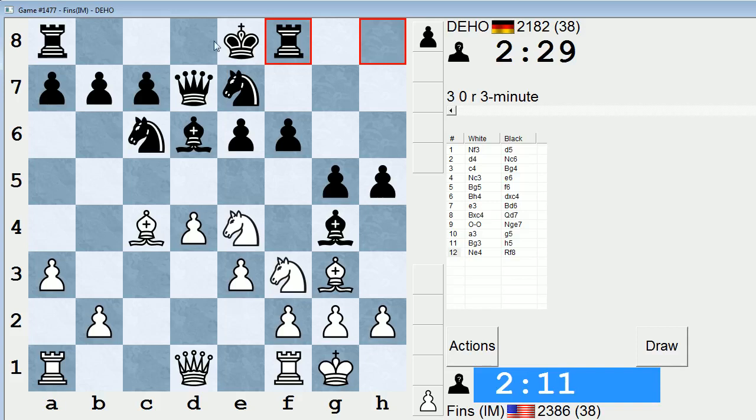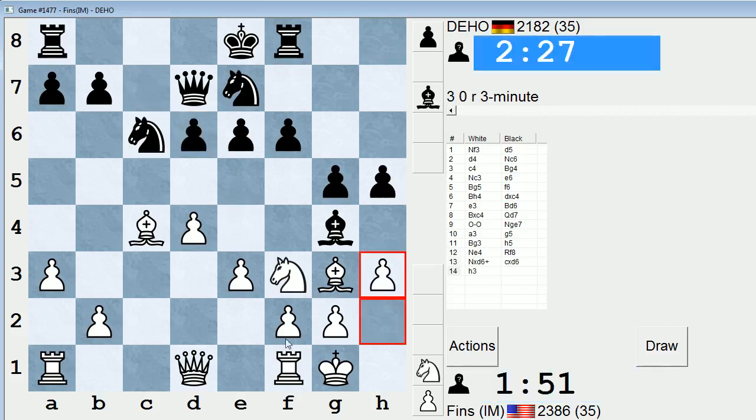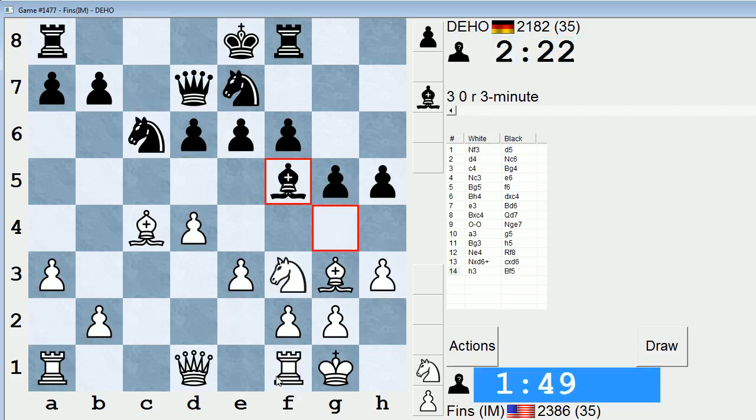If I ever take and he takes with his pawn, the c-file might be open. This pin is annoying though, and I gotta watch out for h4. So if I take with my knight, he takes with his pawn, h3 — looks all right, let's do that. Check. I don't see a better way to proceed and this seems fine. I get to keep my bishop pair. He'll probably bring his bishop back to f5 because I don't think he wants to surrender the bishop pair so easily.